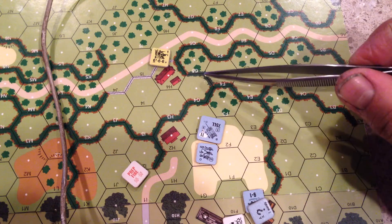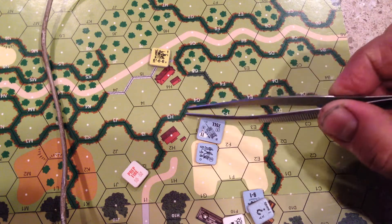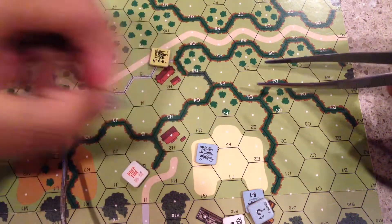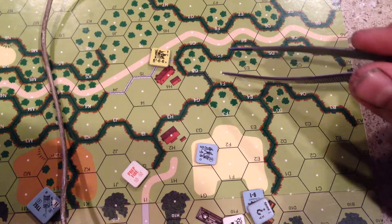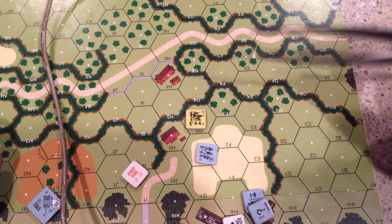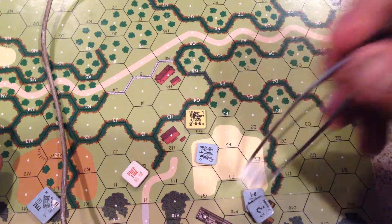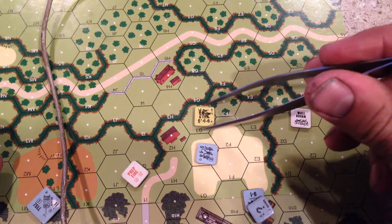I'm a little colorblind, so it's hard for me to see it, but these would be hedges, this would be Boccage. So let's talk about line of sight for a second. First let's talk about mandatory wall advantage.